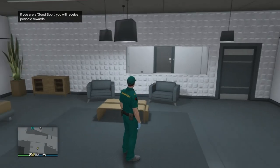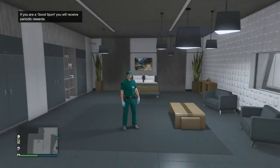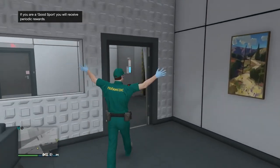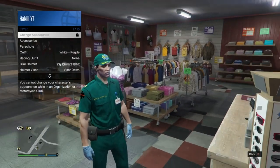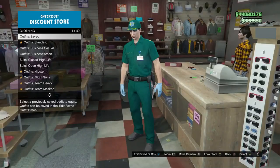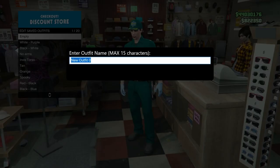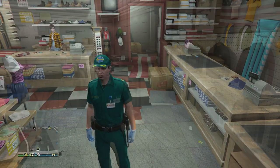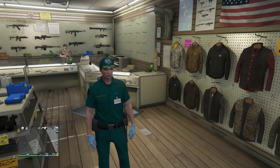We just loaded back into an online session and as you can see we got the paramedic outfit. Now head to any clothing store, save this outfit, and you can also take off the earpiece before you save it if you want - it doesn't really matter. Go ahead and save it - you've now secured the paramedic outfit in GTA Online.